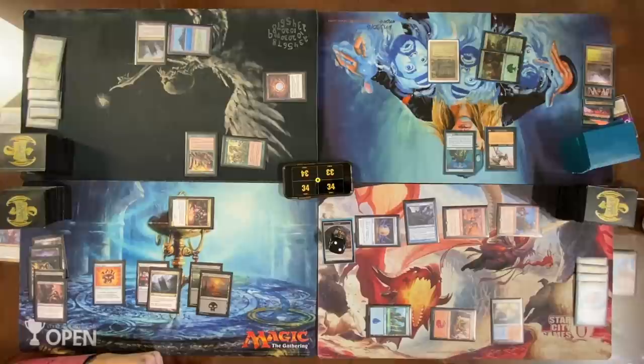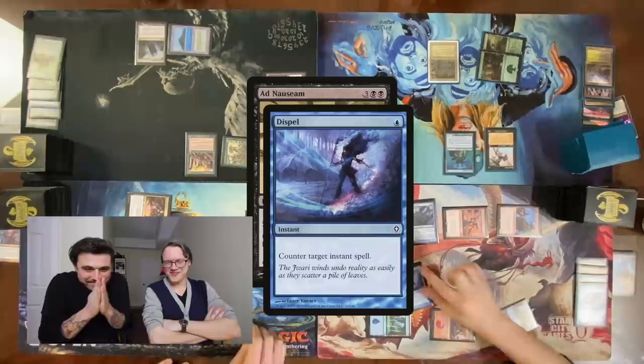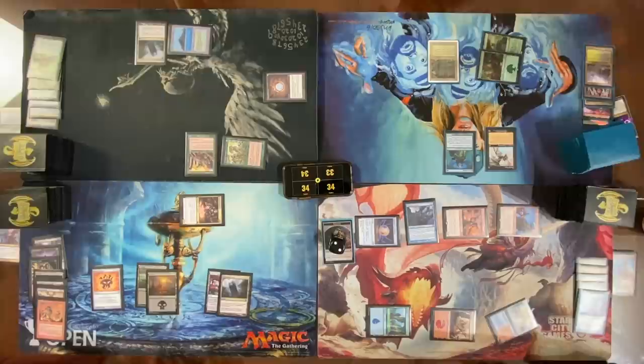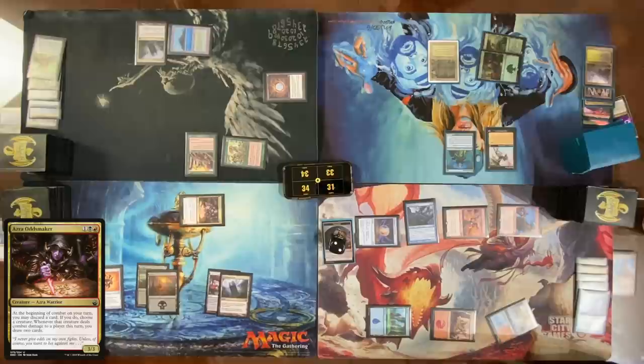Cast Ad Nauseam in your end step. I have a Dispel. Damn it. Untap, go to my turn. Go to combat — discard Skirk Prospector to Azra Oddsmaker, come at Cameron with the 3/3. I draw one and a second card. Cast a Sol Ring.